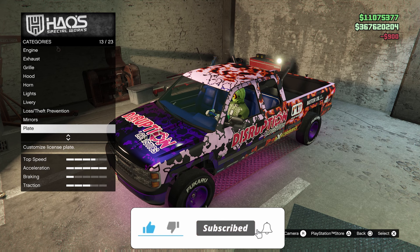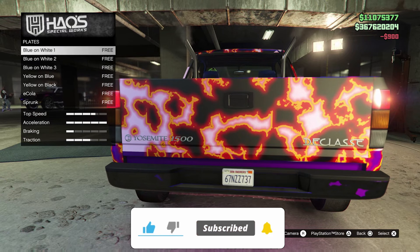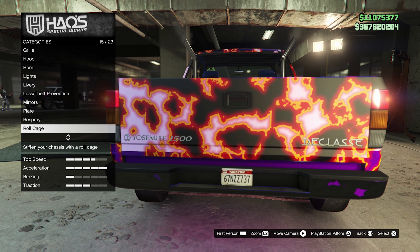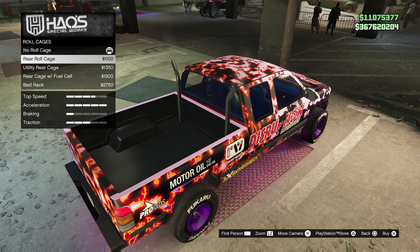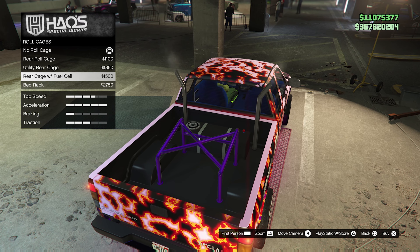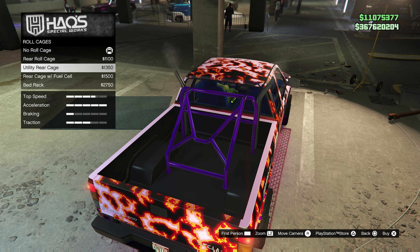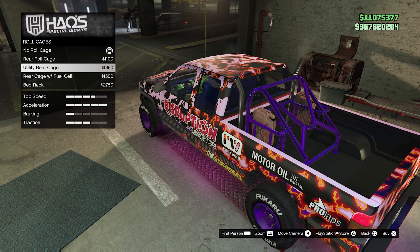Moving through mirrors and on to roll cages — we want to put a roll cage in the back for sure. Going with the cool one. With the gas or without? We're going to go with the jerry cans.